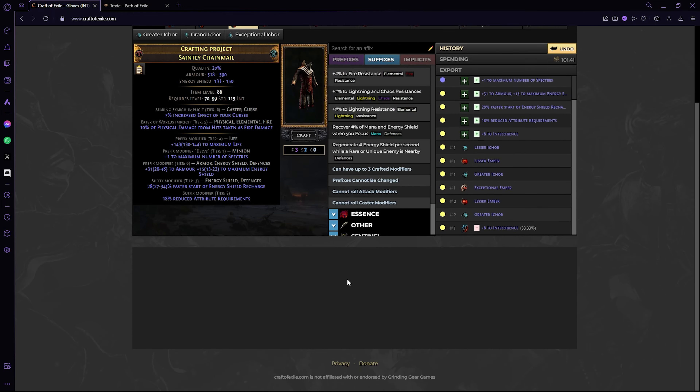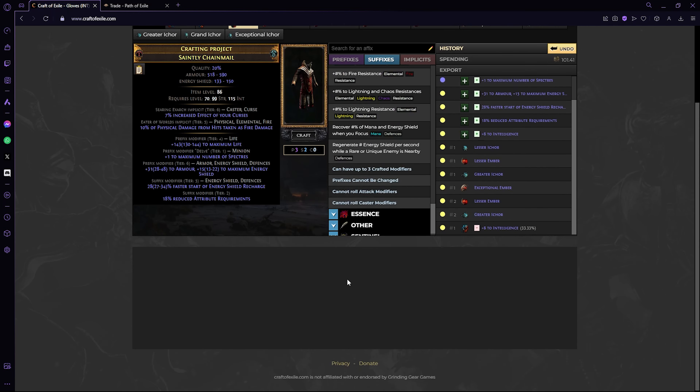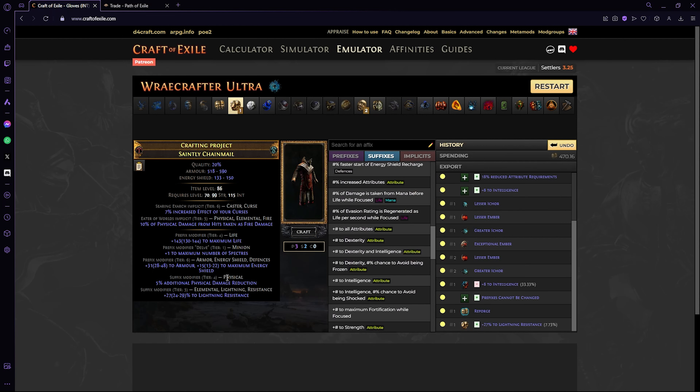In this case we're going to be using eldritch annulment orbs, so we just take one and it removes a suffix guaranteed. From this point on you want to lock your prefixes — go into 'prefixes cannot be changed' — and then reforge physical, not defenses, because we want to get physical damage reduction. If you do not get a tier you're okay with, like tier six giving only 3% PDR, all you have to do is lock your prefixes again and reforge physical. If your suffixes ever fill up, it's the same thing — just use eldritch annulment.